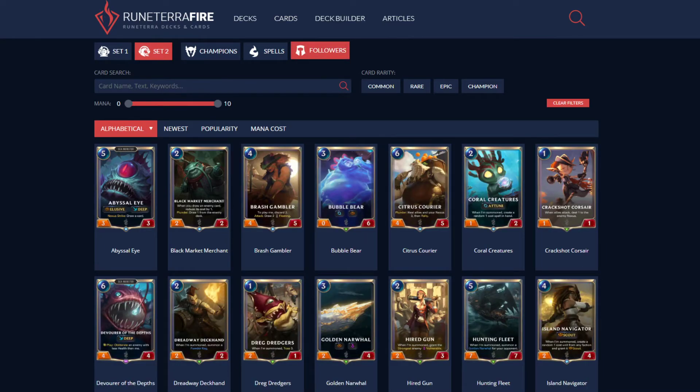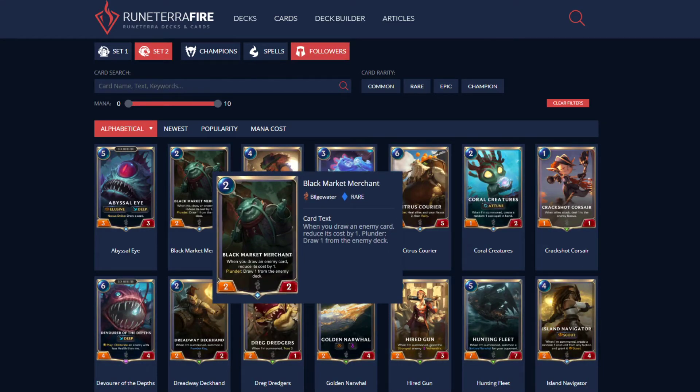Let's look at draw synergy for TF. Black Market Merchant: when you draw an enemy card, reduce its cost by one. If you Plunder, draw one from the enemy deck. This can be used in any deck that can easily proc Plunder effects, but it works obviously really well with TF because you're drawing cards. Just anything that draws cards is amazing with TF.